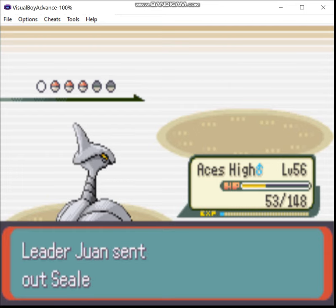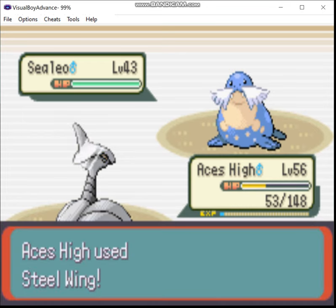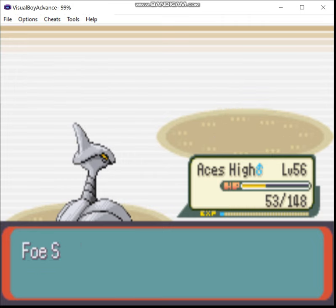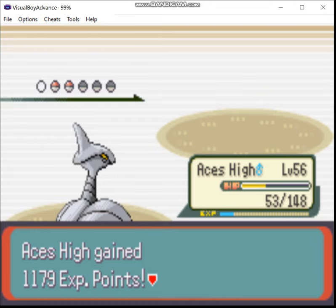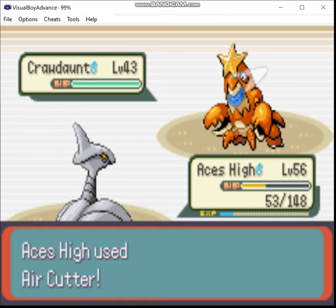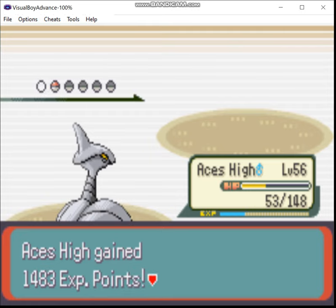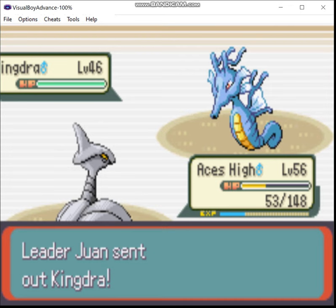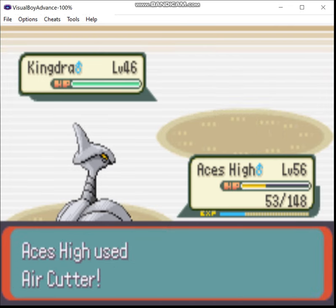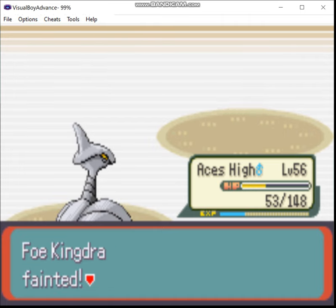Thank you! I thought it was an Ice-type — oh yeah, Water-type cancels out the weakness. Ah well. That's more like it. Skarmory vs. Kingdra — and down you go. That's more like it, Skarmory! You've redeemed yourself! Congratulations!